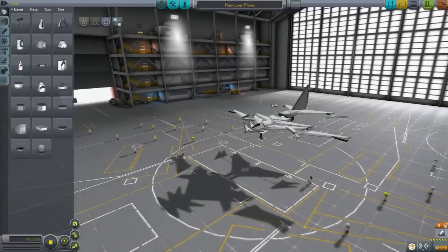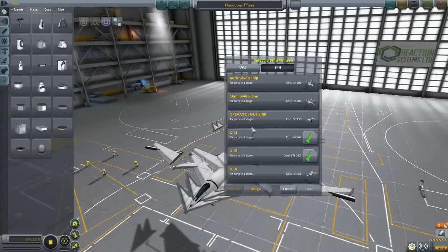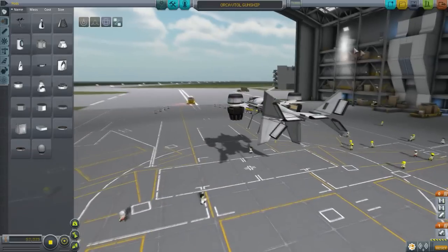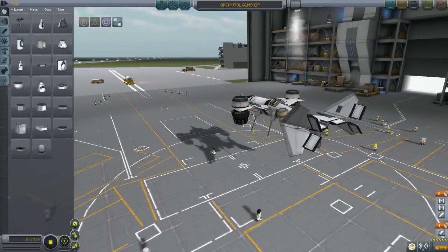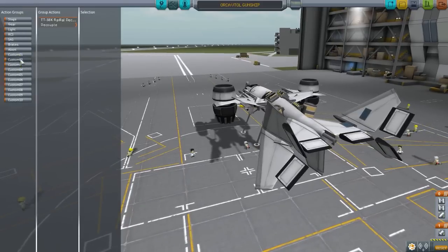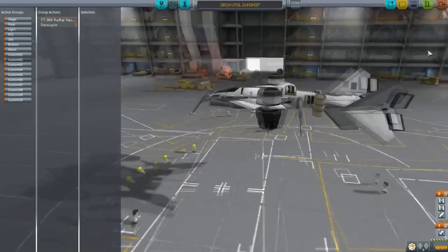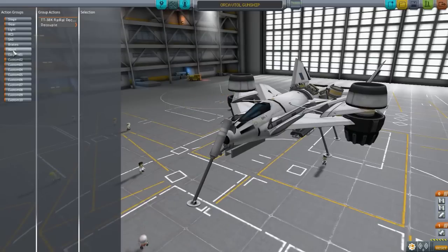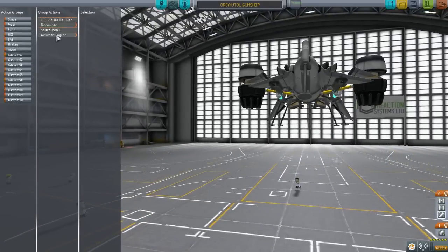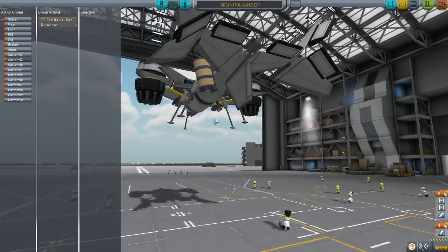The next craft is the Orca VTOL Gunship and this is by Benjamin - that's a nice simple name, well done Benjamin. He included an image which I checked out. He has a description: it is a VTOL and he took some liberties in the design, but it has two rockets and two bombs each with their own button. Let's properly understand this craft - we have that there and it activates, and then what's this one for? Oh, that's for the bombs - okay, those are bombs.